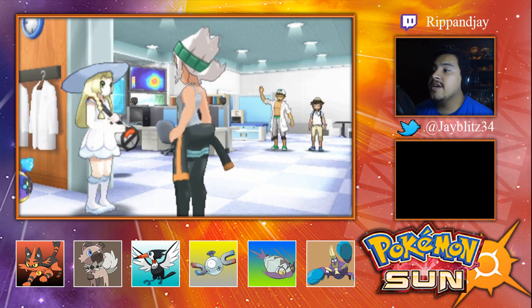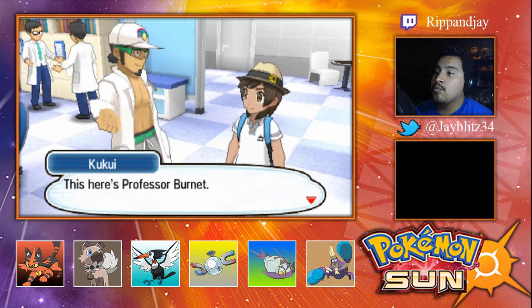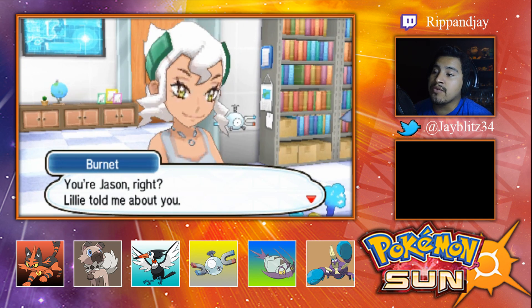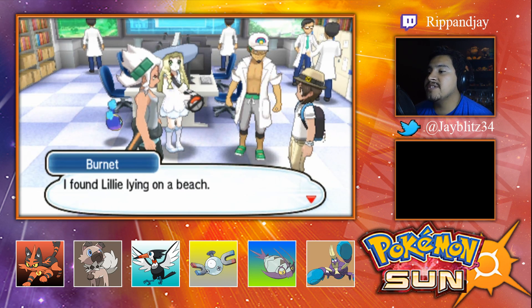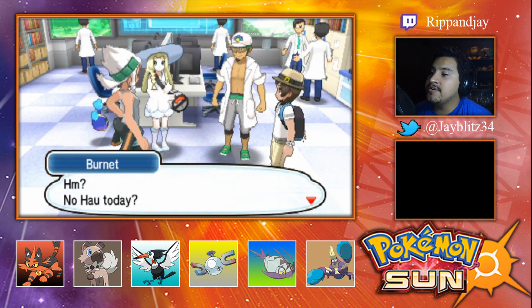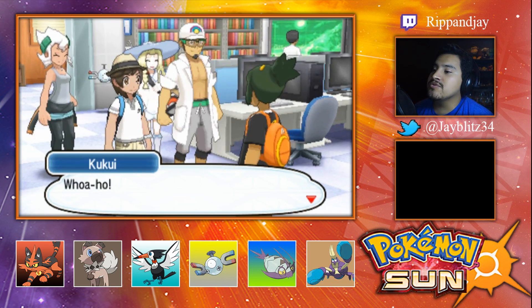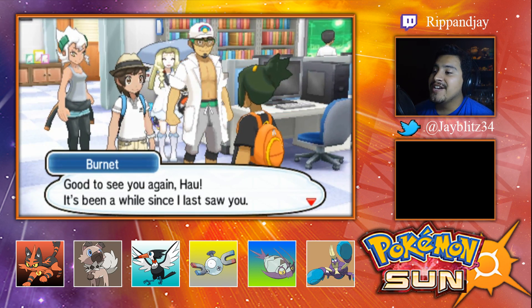Hey there honey! Oh hi — well, our cousin's married! Here's Professor Burnett — she runs the Dimensional Research Lab, and she's also my wife. You look like a cat, did you know that? Your husband was actually messing around with the Rock Ruff earlier! Lily told me about you — she said you're the reliable sort. Three months ago I found Lily lying on a beach with Cosmog in her bag, also unconscious.